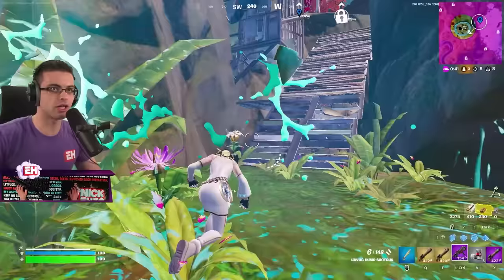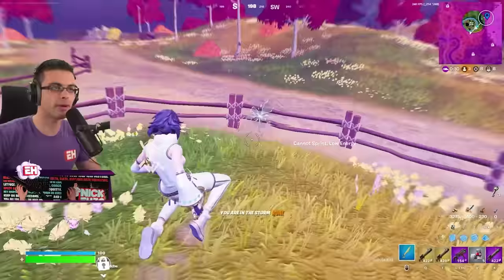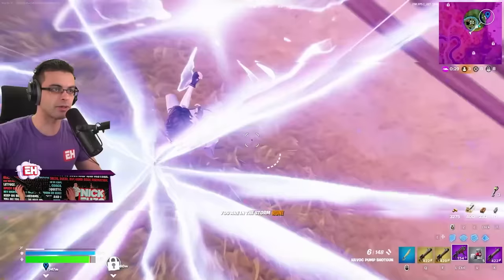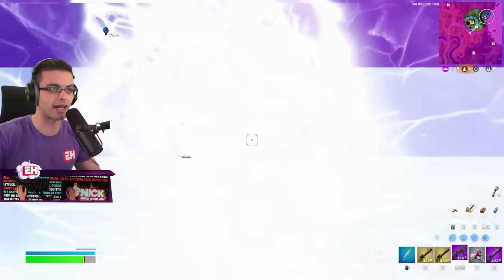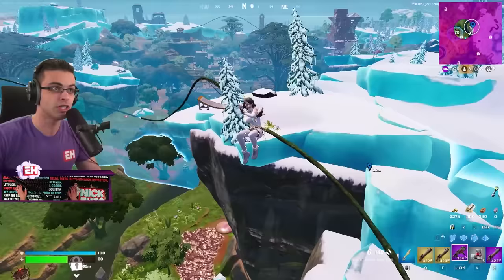We're going to go to these rifts up here — there's the island, so there are guaranteed rifts. I'll go a little bit into storm for this elevation since the ice is going to be in zone. This guy's actually really smart — he already beat me to it, but I can slide kick him off. I have vines if I need to disengage.